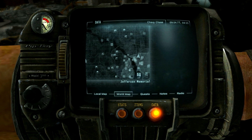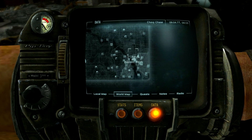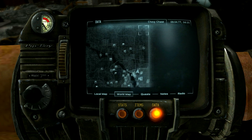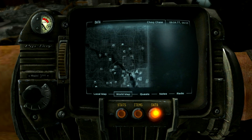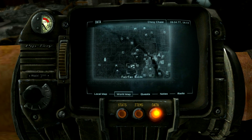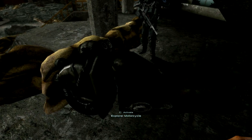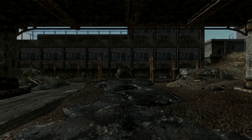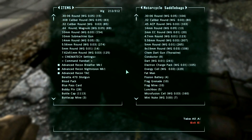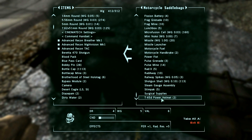So anyway, what am I doing? I was planning on getting keys — I want to get Dukov's key and Dave's key. I'd also like to go to the Regulator headquarters. But before that, I'm going to wander off to Fort Independence because I am out of Stimpaks. And I've got power armor now — I believe I've got two sets of power armor.